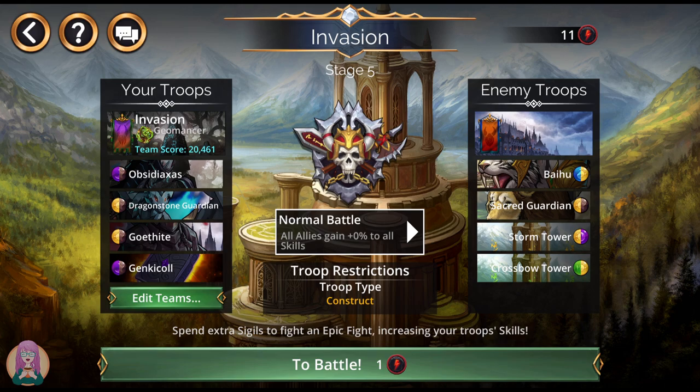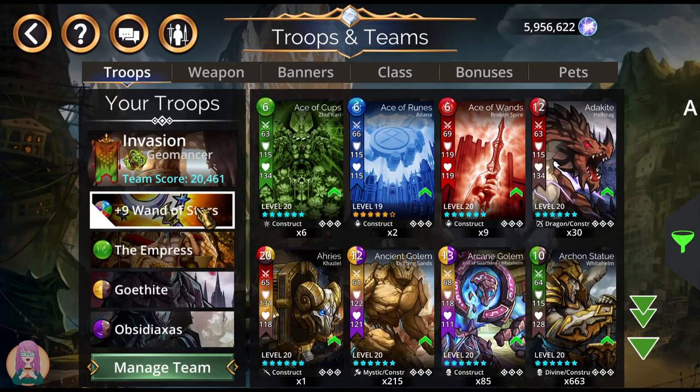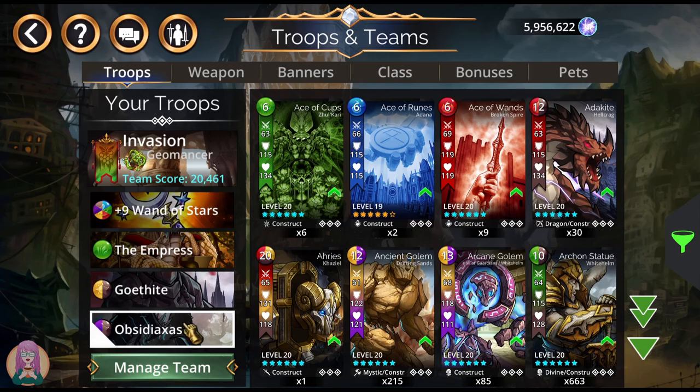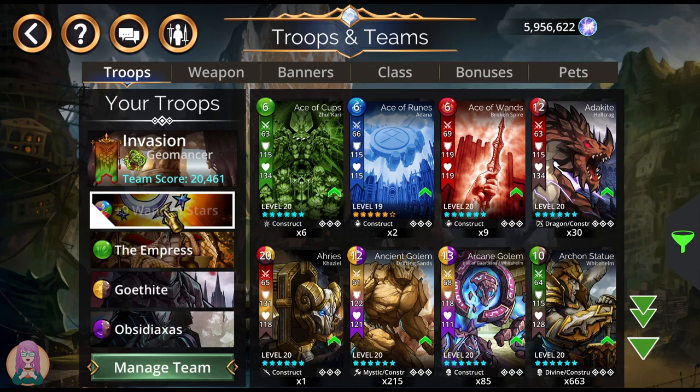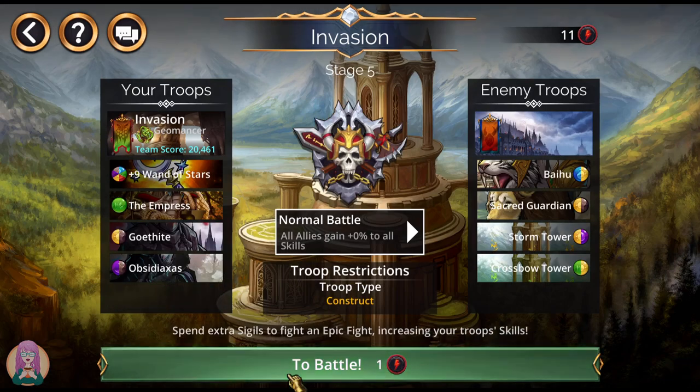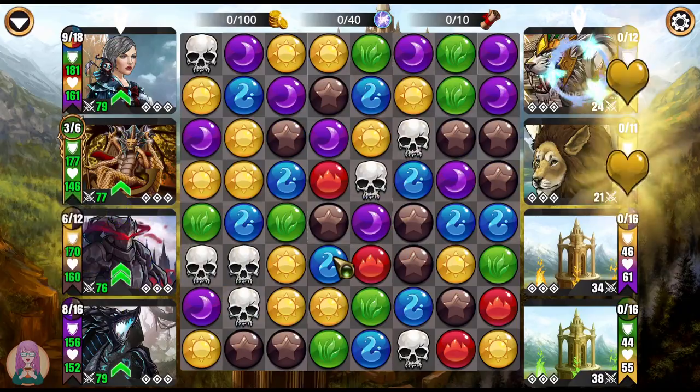Let me grab the next team — this team is from Lester. We've got Wand of Stars, the Empress, Gothite, and Obsidian Axis. The Empress is going to give extra everything to the last slot, which is Obsidian Axis, who is going to just destroy everything with that AoE damage — unless they get submerged somehow. But the towers can't submerge. There's also a chance for an extra gem on the board. He is using Geomancer. Wand of Stars, of course, is very, very powerful as far as mana gen goes. This should be a good team — Lester makes really good teams, so I am not worried about it.